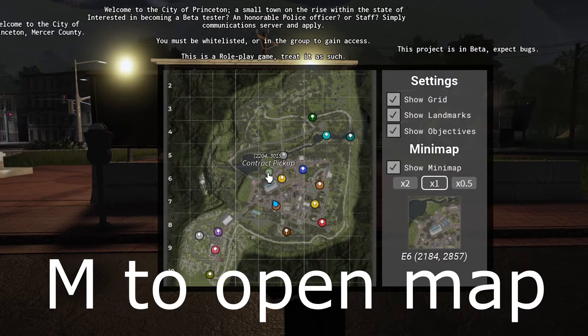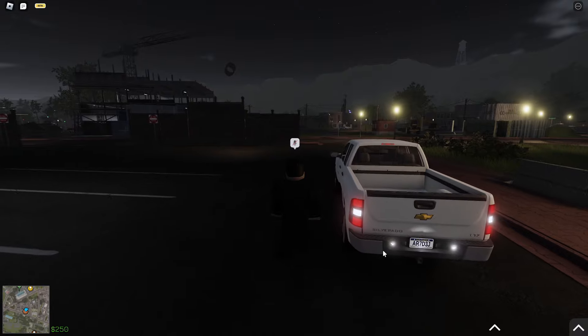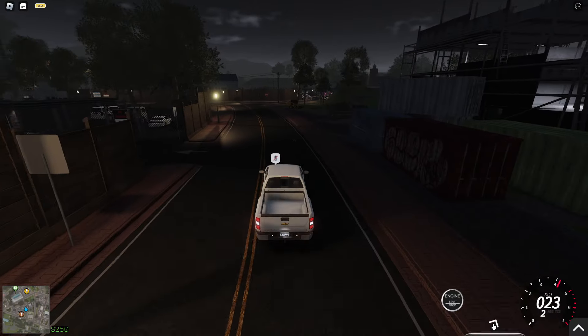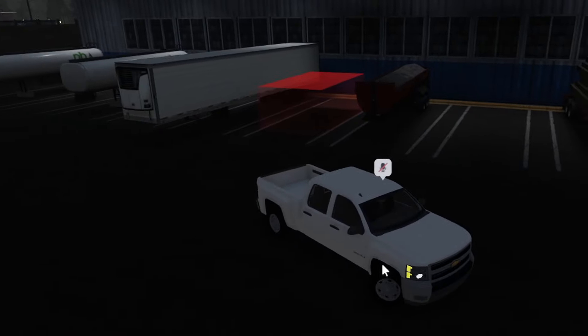Opening the map, this is your contract pickup location. Let's spawn a truck — I'm not entirely sure if all different trucks work for this, so I'll grab this random pickup just to see if it's possible to work this out.